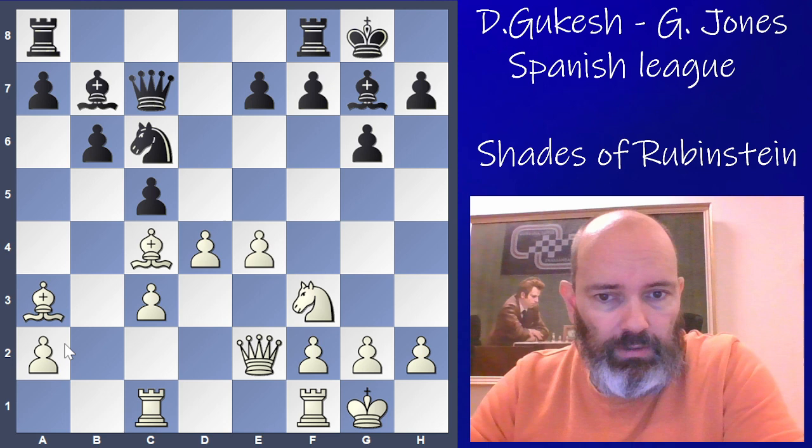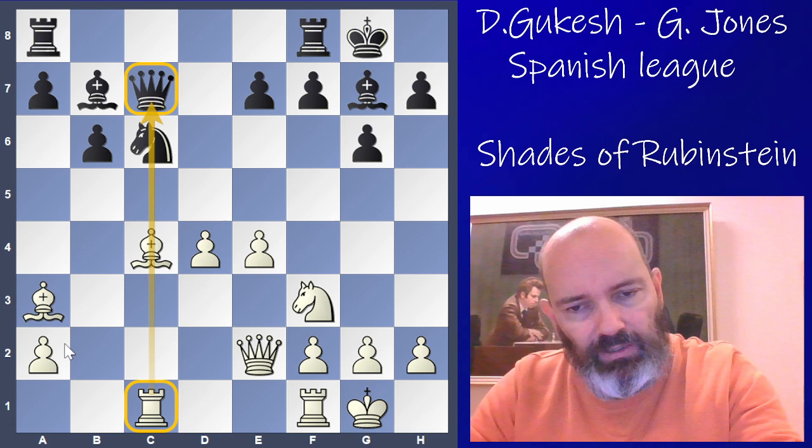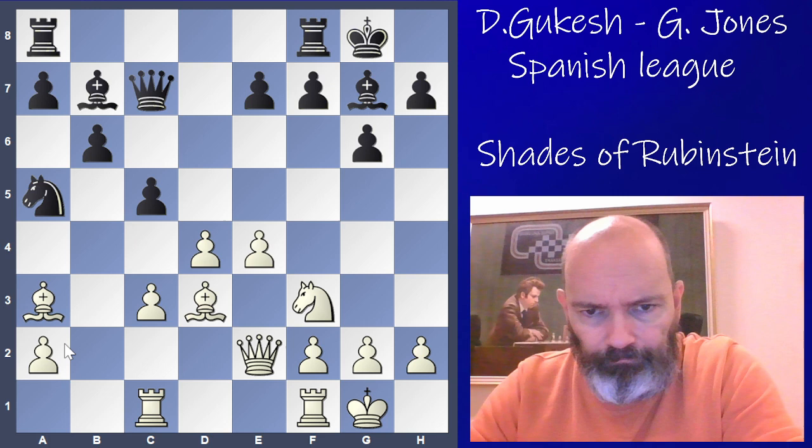Bishop b7, then e4, and Gawain played Knight a5. We see the importance of the rook on c1: if black takes on d4 and white recaptures, the rook and queen are lined up against each other — inviting tactics. This means black can't take the d4 pawn, because of the simple tactic Bishop takes f7, winning the queen. So Gawain played Knight a5 instead.